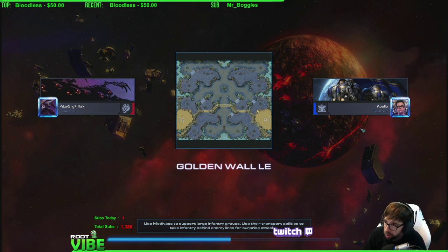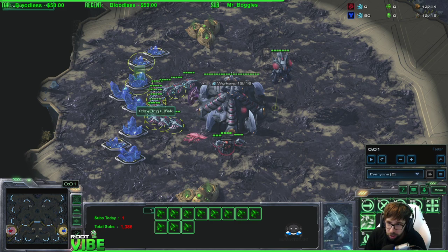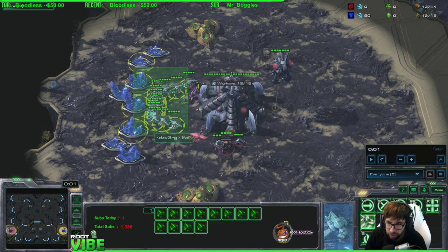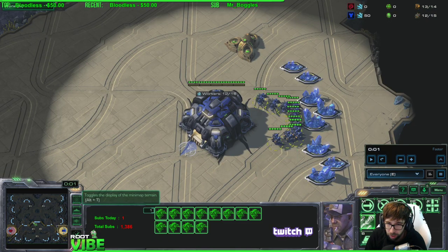So in looking at this, before we really get into it so I don't get on the wrong track — do you have a desired play style you want to make work right now? Like are you really attached to ling-bane-hydra, or are you kind of just open to whatever I see? Usually I start with ling-bane and then hydra.